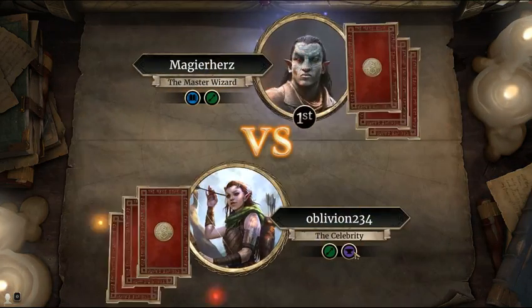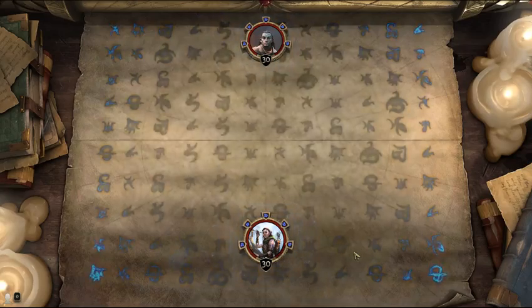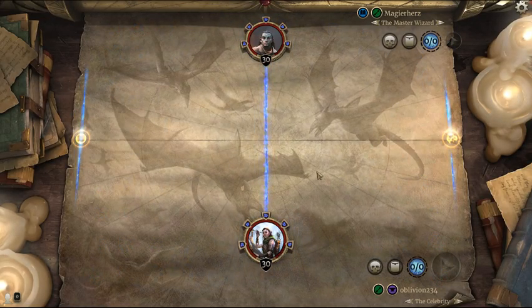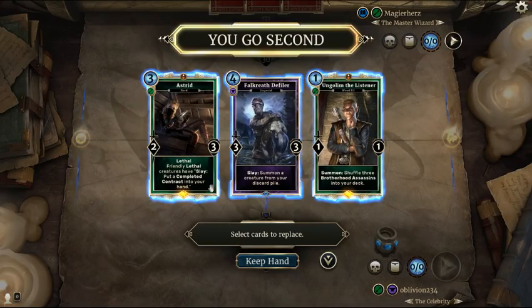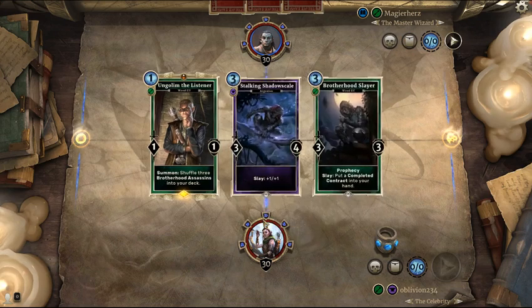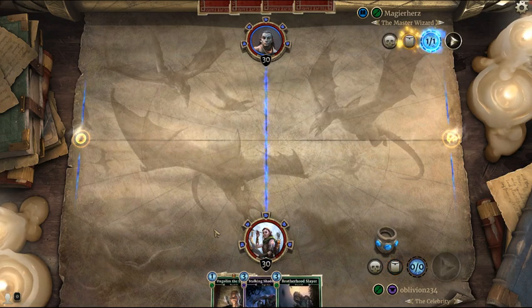I know one thing it needs, and that's the next thing I'm up to get. It needs a Night Mother from the last act of the Dark Brotherhood. We keep Ungolim, of course — he's our best turn one play. Yeah, of course we keep him.